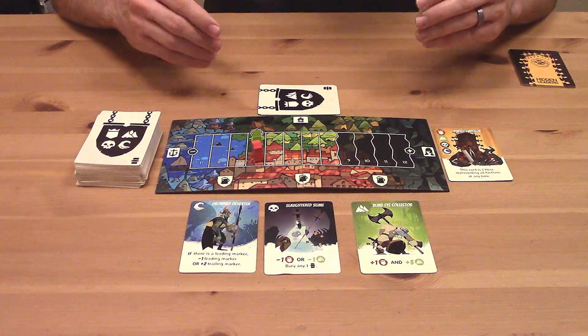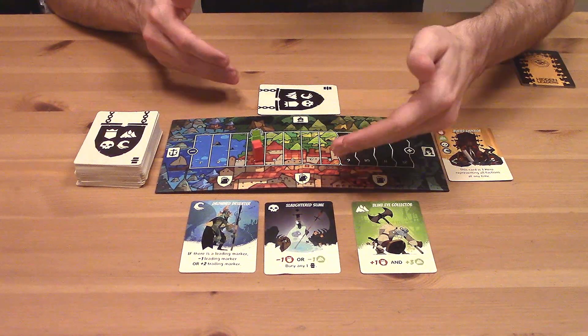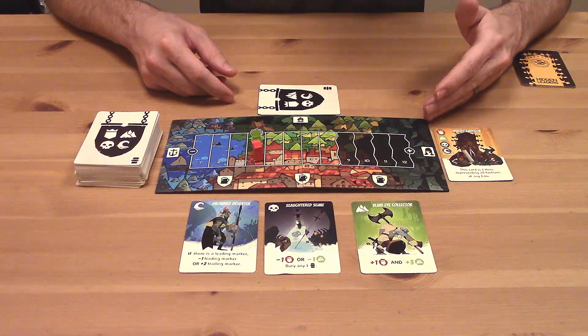Welcome to Hidden Leaders, a game where there are four factions vying for power in the wake of the emperor's death. We have the waterfolk coming in from out past the harbor, the imperial army and the hill tribes competing within the kingdom itself, and then there's always the undead presence that threatens us from beyond the grave.